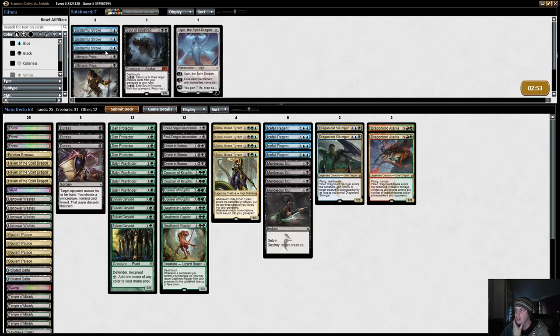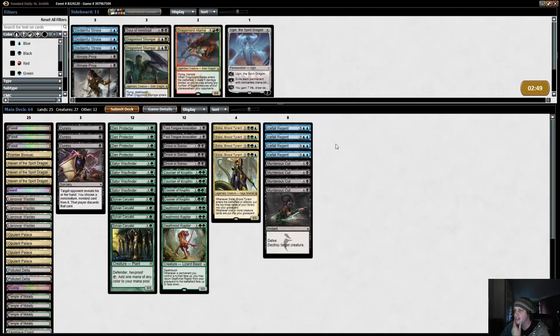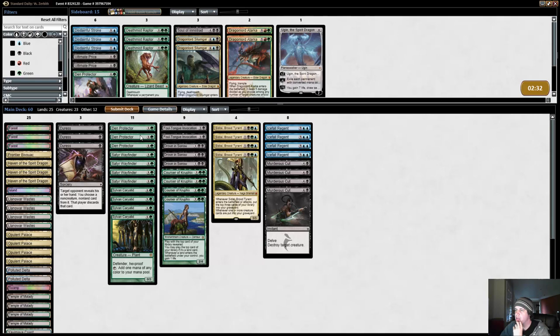Drowns, Foul Tongues, Duresses, maybe some Ultimate Prices — we'll see. We'll get these big fatties out of here. The Raptors have not been very good for me. We can cut a Den Protector — probably cut multiple Den Protectors actually. Our opponent having main-deck Hall of Triumph makes me not want the Ultimate Prices though.